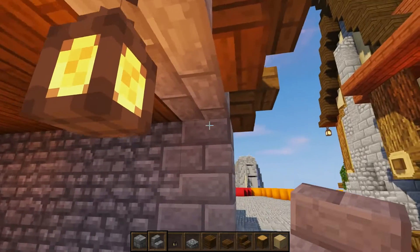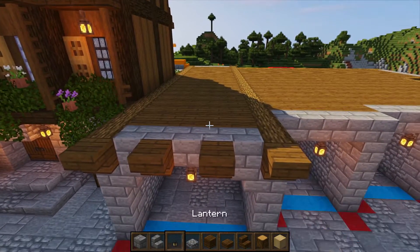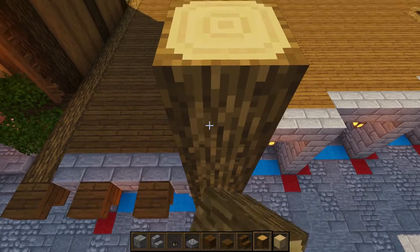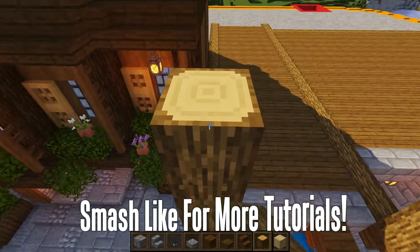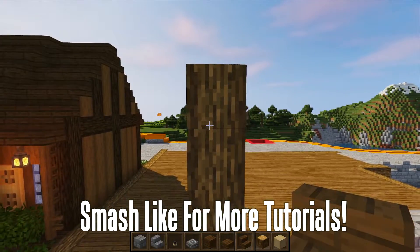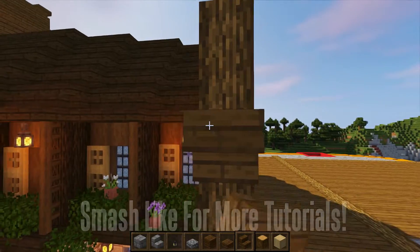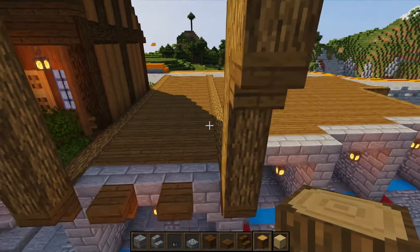Get your oak logs and place six on top going across, and six on this side as well. From the very top come down two blocks, and on the third block down place an upside-down stair, then place two logs on top of it like this.